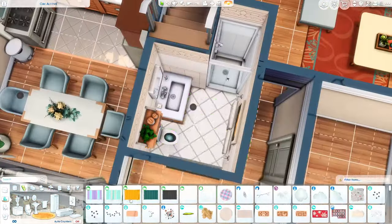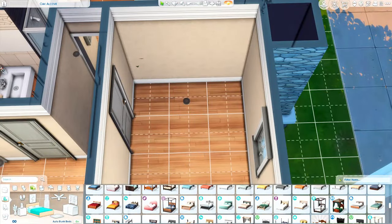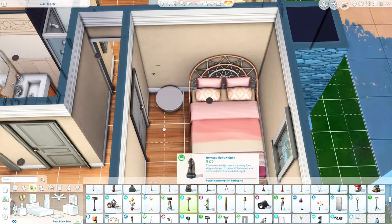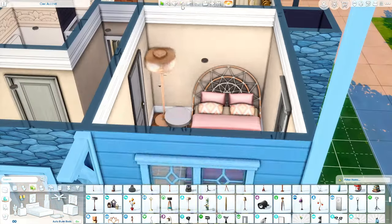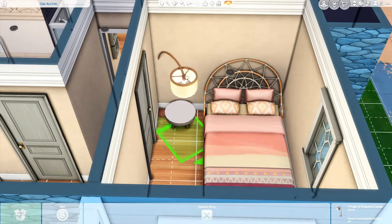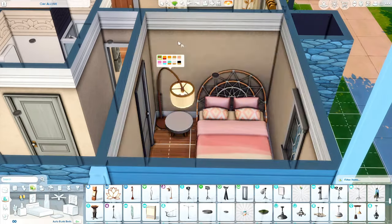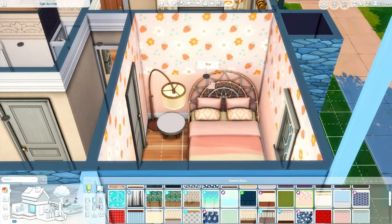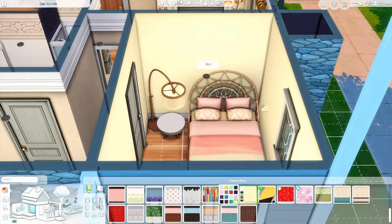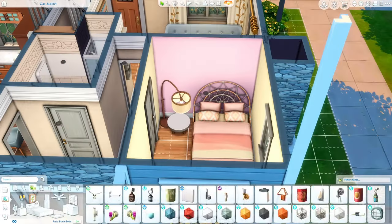Now we are in the downstairs bathroom. There's really nothing special here. I do have to note that I accidentally deleted parts of the bathroom at some point. At the end of the video you'll see me go back and change the rug — I don't know what I was thinking putting a yellow rug in there, it doesn't really fit the vibe of the house at all. I end up putting a neutral color in there, which looks a lot better in such a beige and white bathroom.